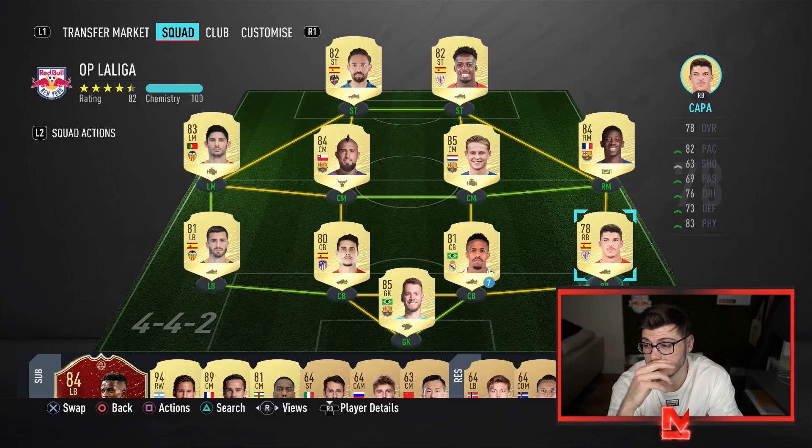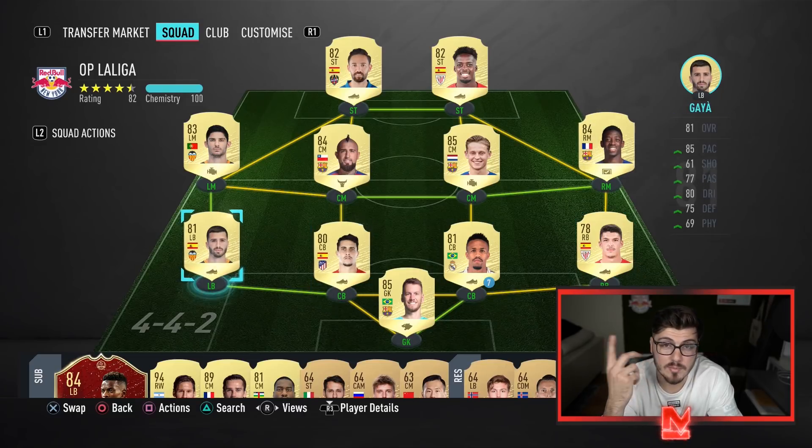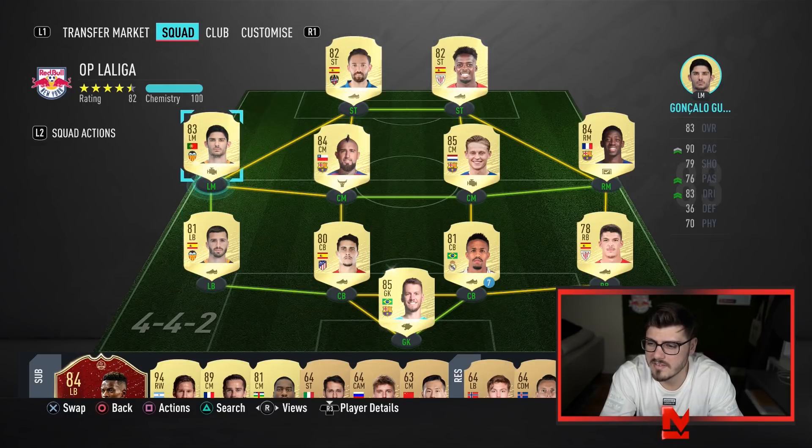Semedo is the real deal — he's gonna cost you maybe 20,000 coins, but if you can afford him I would do that. Left back, you don't have many options unless you're starting to pay big money. I don't like Marcelo this year, so we're going with Gaya. Jordi Alba would be the main man but he's around 50,000 coins, so keeping this under 100k, that's an issue.